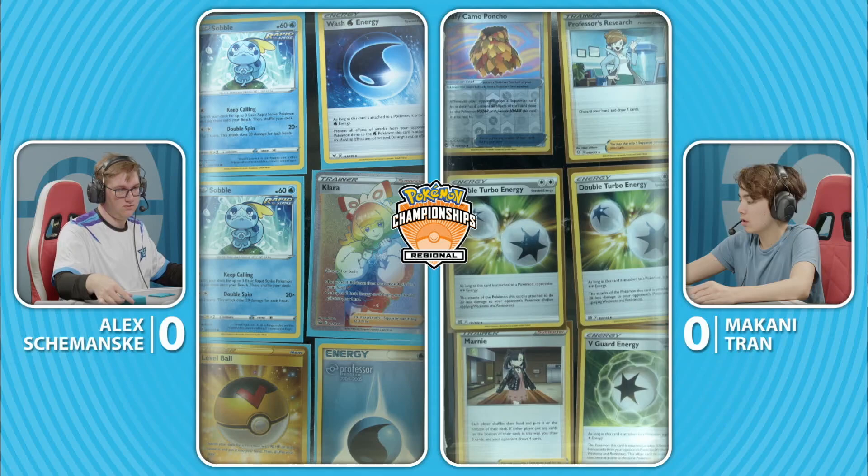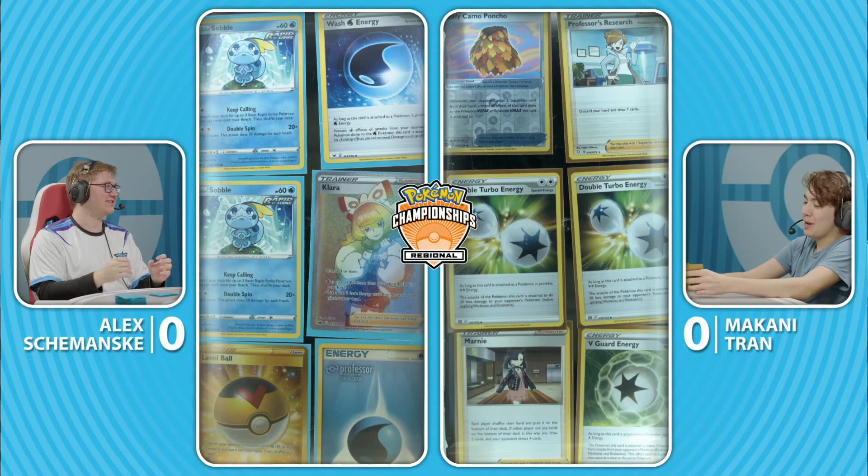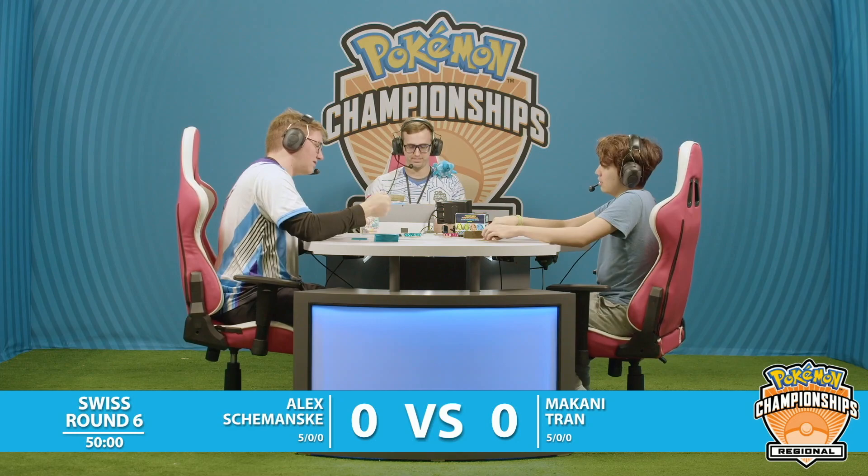Something I'm sure both these toolbox-style decks are toolboxing against is Lugia decks. Unfortunately, they're not playing Lugia right now - they're playing very technical decks. Let's take a look at the prize cards - oh no, two Sobbles for Alex. Two Sobbles, but I did see two Double Turbo Energies probably there for Makani. Looks like the game has started.